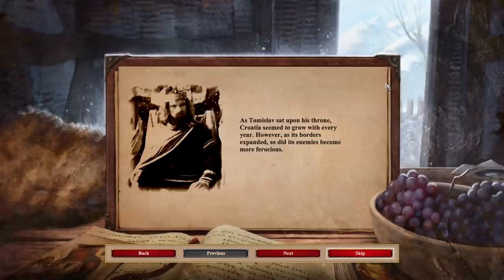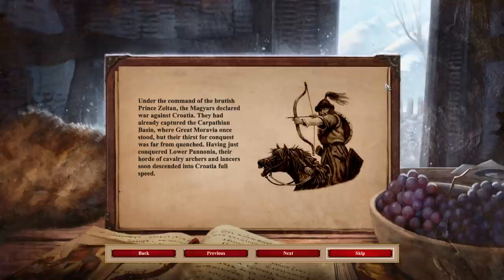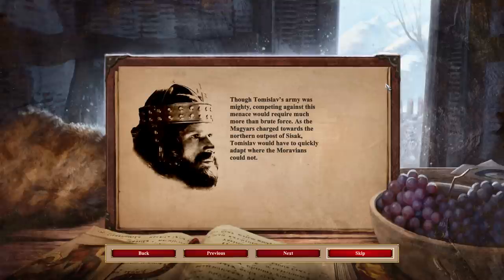As Tomislav sat upon his throne, Croatia seemed to grow with every year. However, as its borders expanded, so did its enemies become more ferocious. Under the command of the Brutus Prince Vltan, the Magyars declared war against Croatia. They had already captured the Carpathian Basin where Great Moravia once stood, but their search for conquest was far from quenched. Having just conquered Lovapenonia, their horde of cavalry archers and lancers soon descended into Croatia full speed. Though Tomislav's army was mighty, competing against this menace would require much more than brute force. As the Magyars charged towards the northern outpost of Sissac, Tomislav would have to quickly adapt where the Moravian could not.